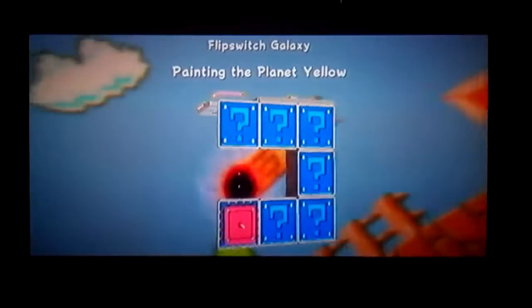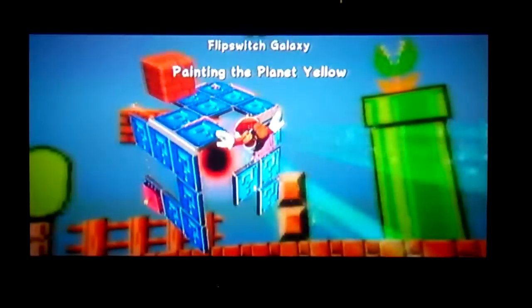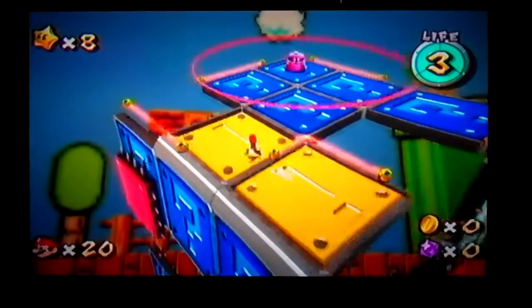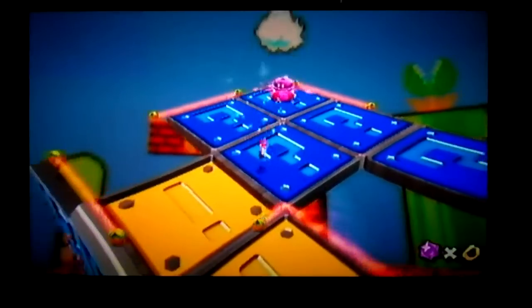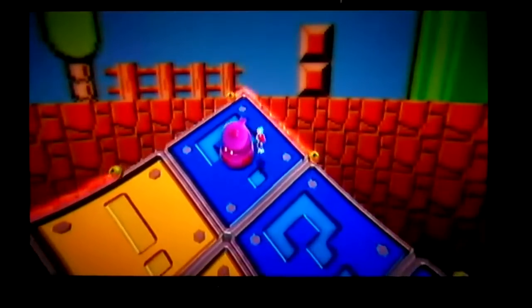Flip Switch Galaxy! I don't know when they're unlocked. I don't really care when they're unlocked. They only contain one power star. Most of them are really fast; some of them are really long and boring. Anyway, this one's really easy. The only hard part is avoiding these things. Everything else is easy. I can't find one thing that might be a challenge. Press all these switches — that's it. You can't get more simple than that, right?